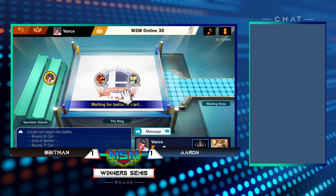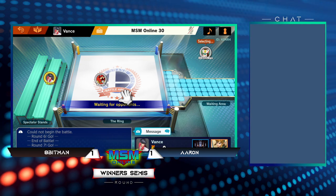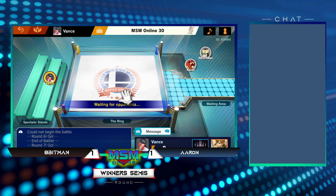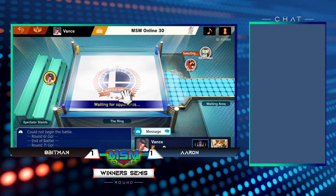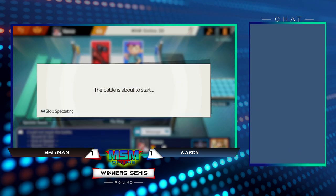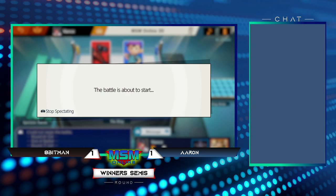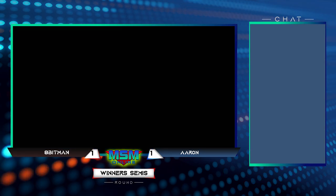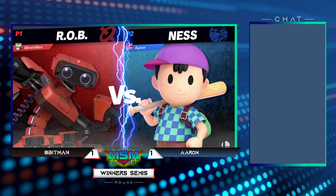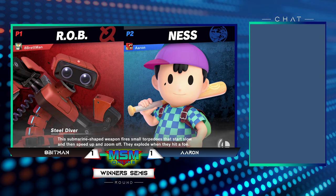Ness has a huge advantage in this matchup — like most combo characters with great aerials and hitboxes against ROB. Once he gets hit, he's gonna take a beating really badly. And ROB's recovery has no hitbox on it, so once he's off stage he's pretty much a sitting duck for a lot of what Ness wants to do. The more Aaron can abuse that, the harder it's going to be for Apeman, but Apeman adjusts pretty well even when he loses games.